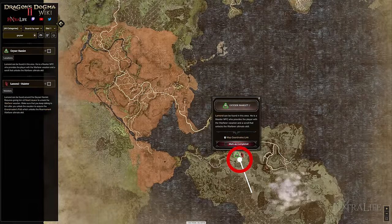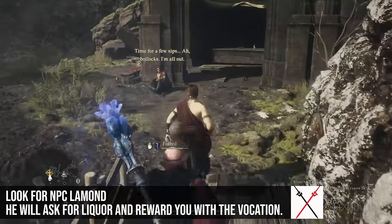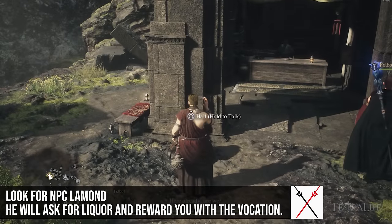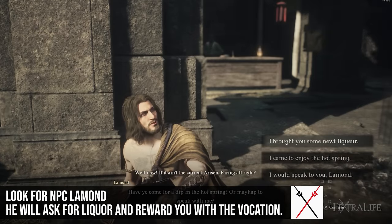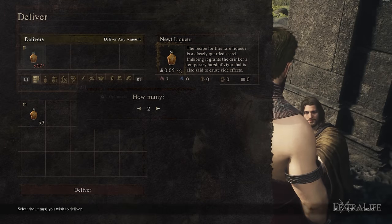Let's talk about how to unlock this vocation first. You need to head all the way down to the Volcano Island camp. This is near the southernmost part of the game's map, and you need to talk to a guy there. He's going to ask you to give him some Newt Licker, you will, and then he'll ask you for some more. And that's how you unlock the vocation — by giving him more Newt Licker.